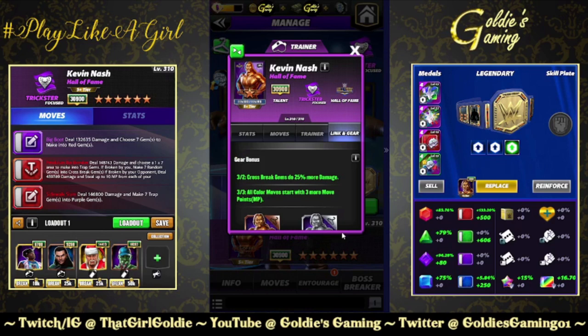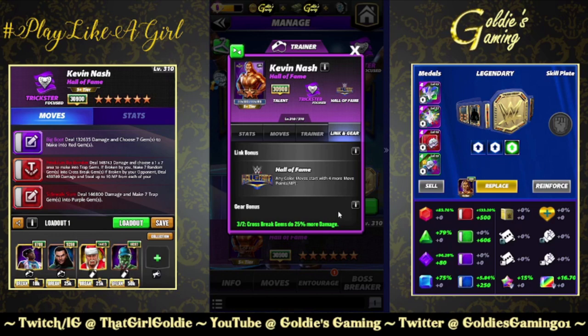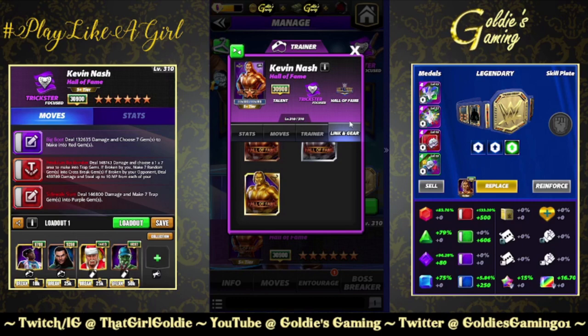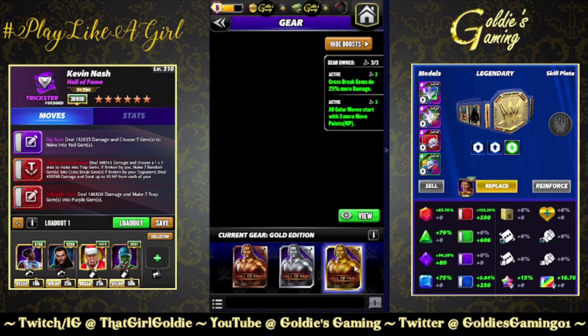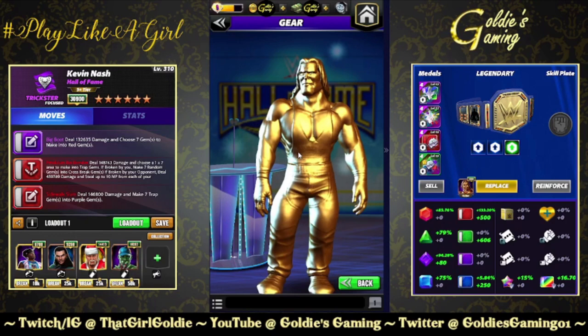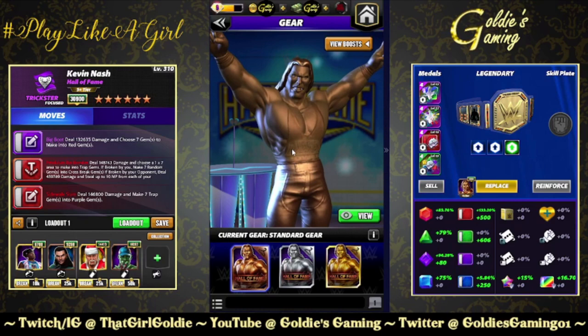Links — Hall of Fame — any color moves start with four more move points. We do have both of the gears for this preview. One gear, regardless of color, cross-break gems do 25% more damage. Both gears, all color moves start with three more move points. You can see the diesel gear on the bronze, though you can't really see it with the gold gear on.